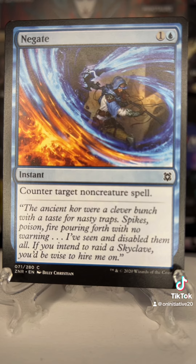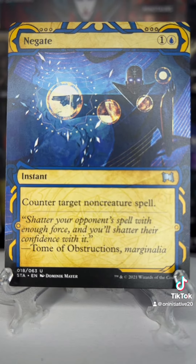This next one is a showcase and by far my favorite Negate that I personally have. I saved the best for last. I can't find which set this one is from based on that symbol — I looked around for it and my eyes got tired. But why is this one my favorite? Well it's a showcase style I really like, and any of the sets they do with this style. But the flavor text is what I really really like — it just hits the nail on the head: 'Shatter your opponent's spell with enough force and you'll shatter their confidence with it.'